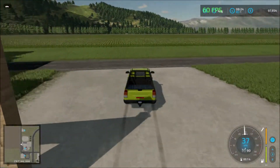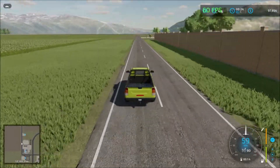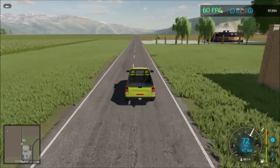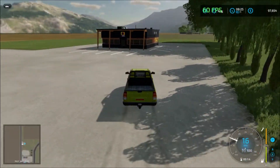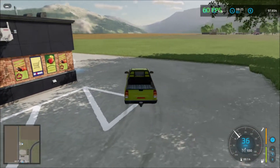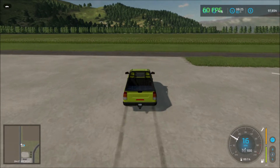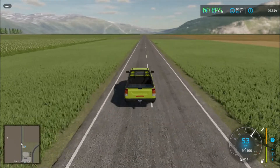Across the road we have the industrial sell point - a little taste of your truck simulator, a slight similar design to one of the sell points. From here we head to the last sell point on the road: the market, which is original to this map.